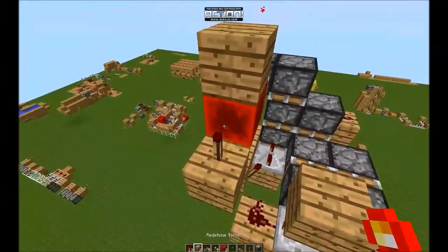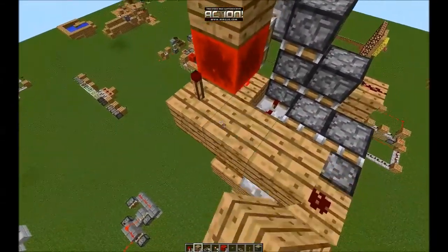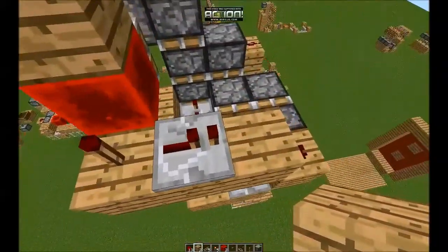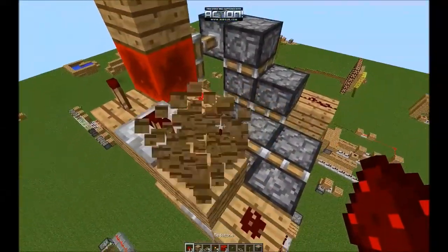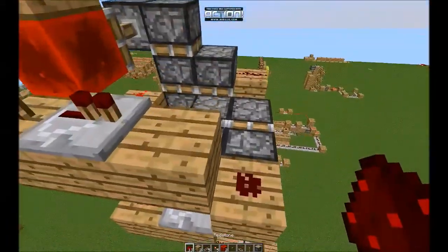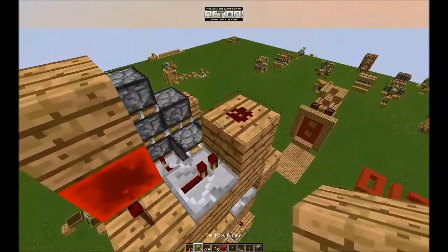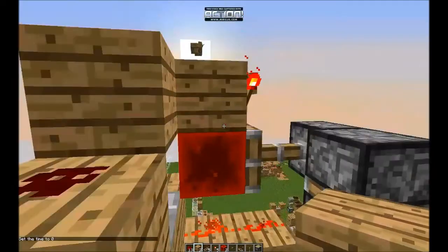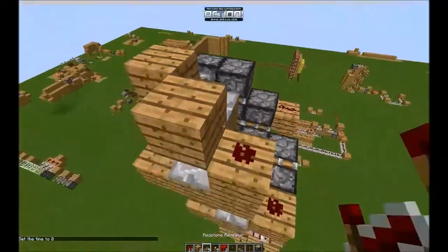Now we can go up. Build up like that. Put a repeater on from that torch. Put a block, redstone, block. Change the time to zero, and repeater again.